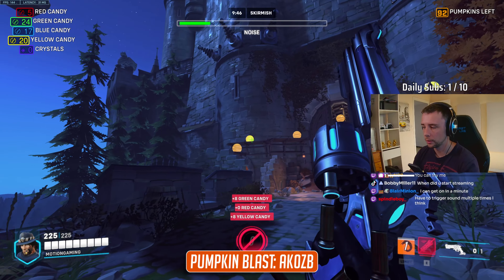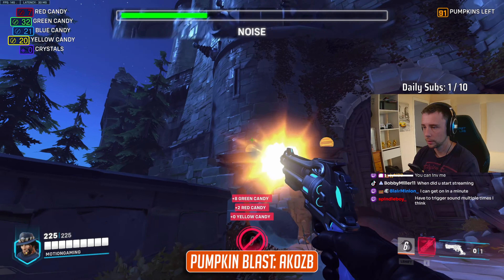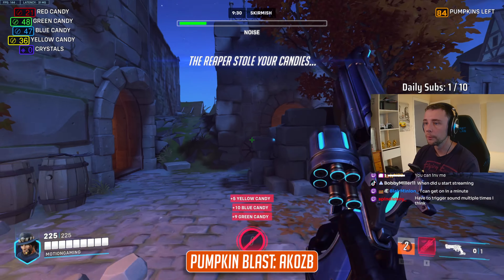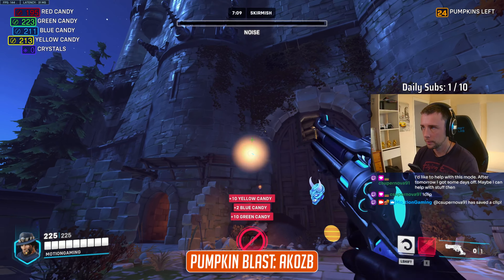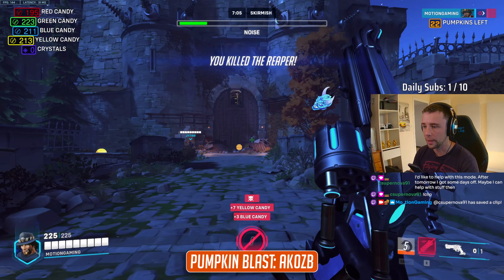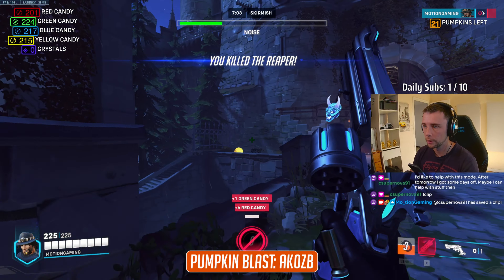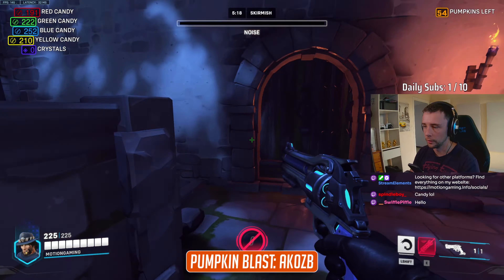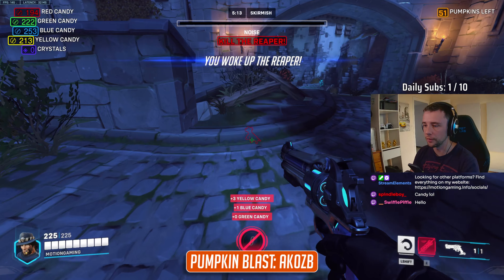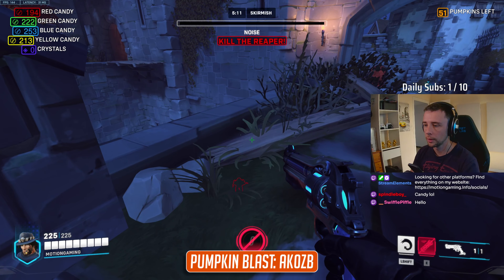As you shoot pumpkins, your noise level will grow. Shoot too many of them, and you will wake up the Reaper, who will chase you down and steal some of your candy. The Reaper can be killed, although you will need 2 well-placed headshots or 4 body shots to take him out. When playing with my Twitch viewers, we figured out that the Reaper would spawn at your last shot pumpkin, which allowed for some hilarious Reaper deaths if you shot pumpkins near the bridge.